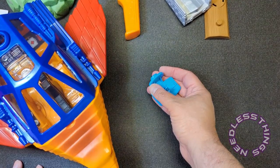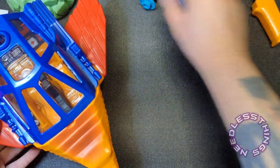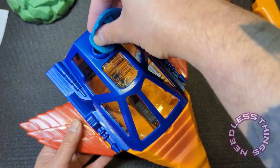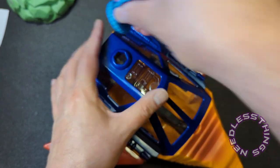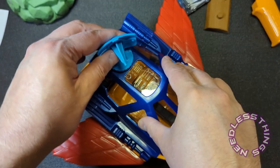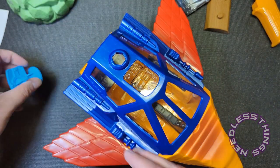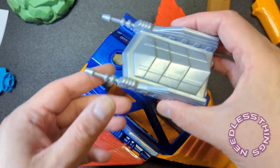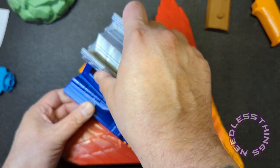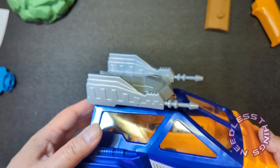You can put the radar dish on top of this, which is the traditional look — it doesn't clip in any way, it just plugs in and friction keeps it in place. Or you can put the gun that goes with Point Dread on top of the Talon Fighter, and that looks awesome too.